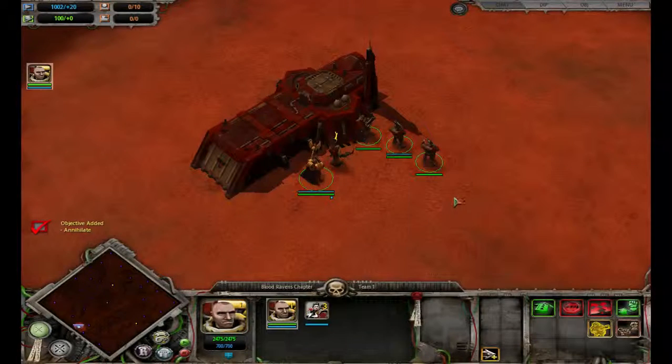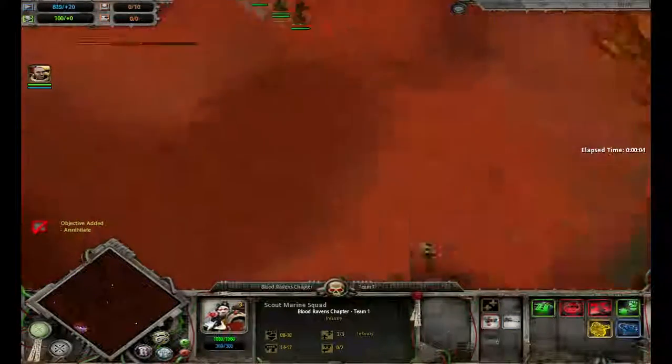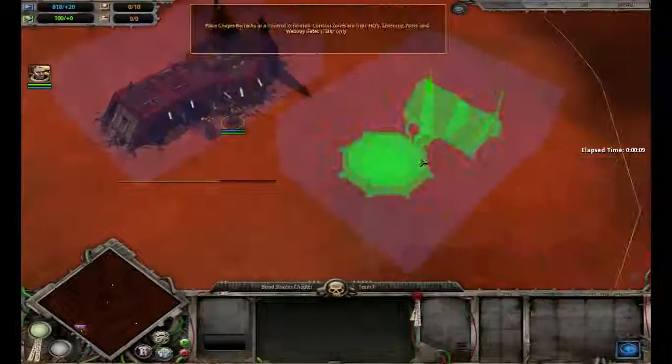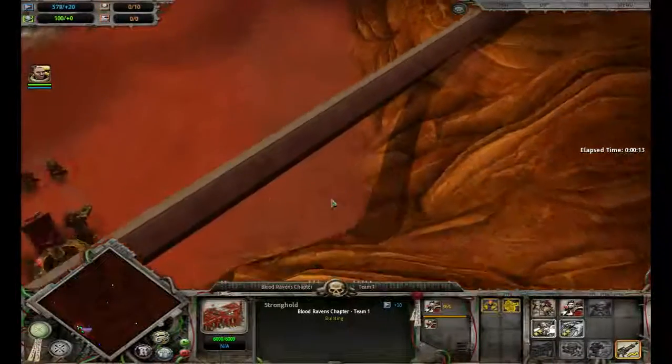We're going to use Necrons to do so. I'm going to take out Eldar right at the start so that we can backtrack. And I'm going to try to conquer the whole third planet and get all the honor guards. That is the plan.